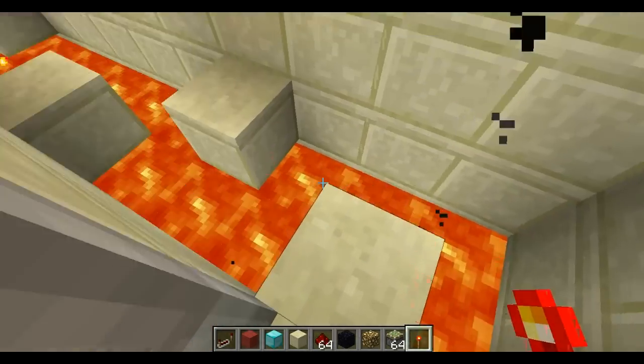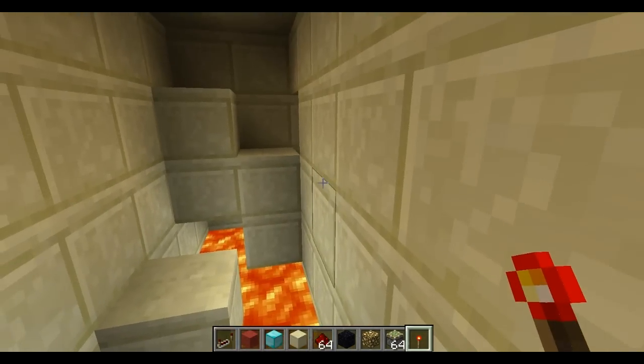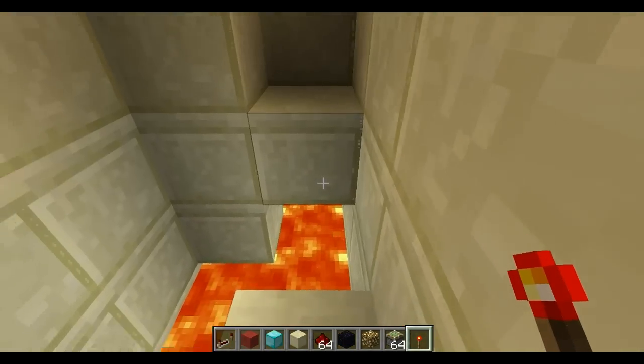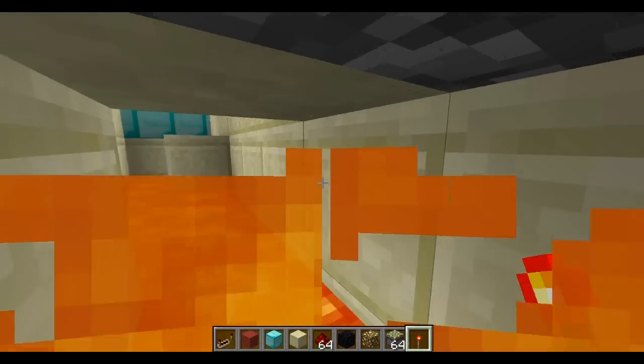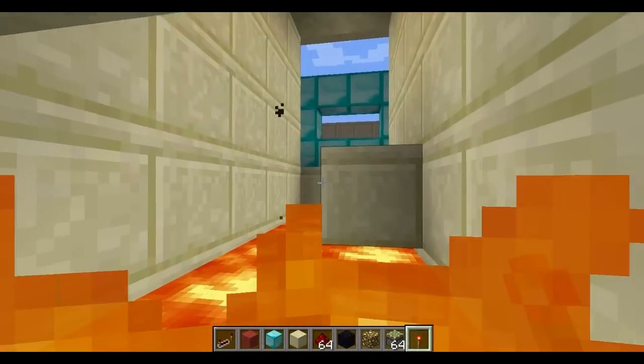You walk in and you instantly hear the wall starting to close behind you. It's going a little slowly, but if you're really bad at parkour or you decide to try to cheat the system and just stand here, you'll get pushed off and then you're stuck inside the lava. Assuming I'm on survival mode, I would be dead. And that's pretty much how the system works.